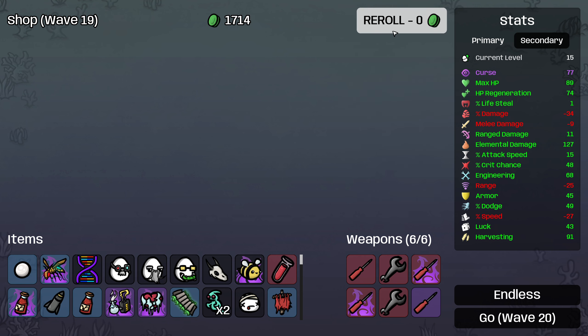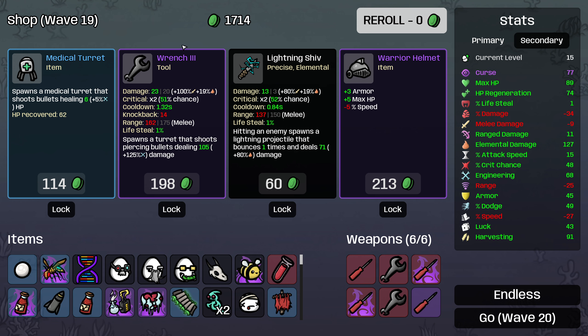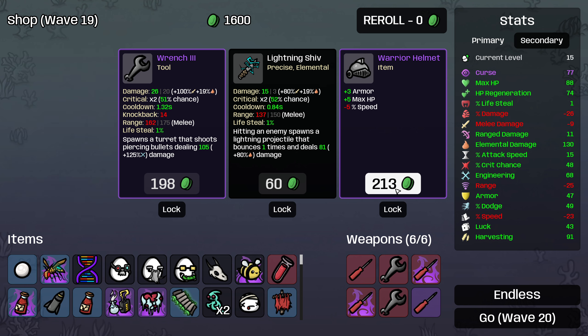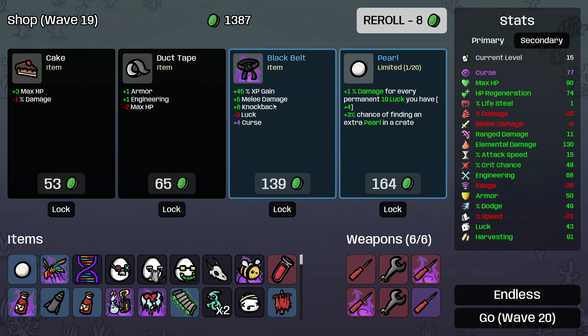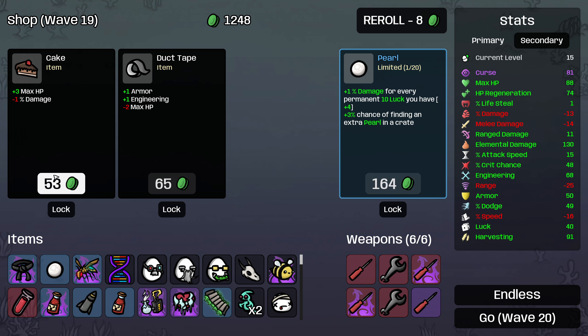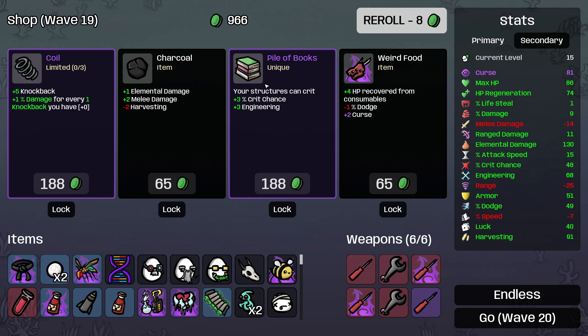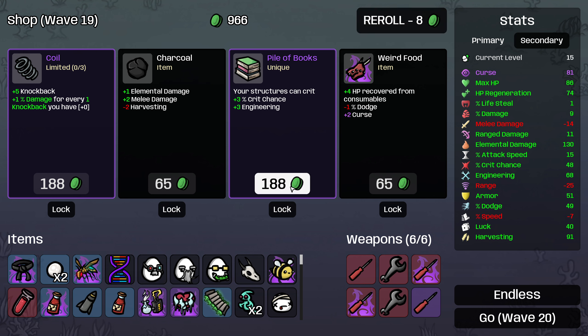Go ahead and roll here and roll — blood donation, we're going to pass. Let's roll again — level three wrench we don't really need, but I'll take the medical turret and the warrior helmet and then roll. A black belt — so now XP gain is a little bit more interesting since we're going into endless mode. So I think we are going to buy the cursed black belt. The five melee damage again is bad, so the curse is hurting us there. And then we are going to still buy the pearl and roll. There's the Pile of Books! I don't think it has any unique effect if I curse it — it's just more crit chance and more engineering. So I think we'll just buy it rather than trying to curse it.